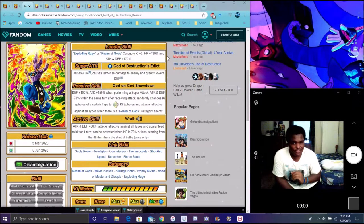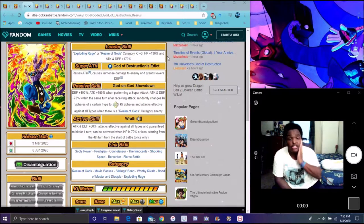Dokkan Battle's Beerus is actually live in the game. There's a few things I want to talk about for his banner, because they actually did something really cool. He has discounts — you know how we always have the anniversary discounts, like 25 stones, 45 stones if you're a new player. We always have discounts for anniversaries, and we have coins, tickets, the usual global stuff.